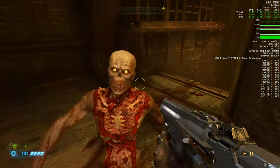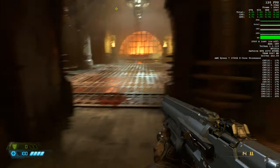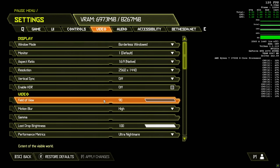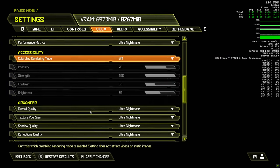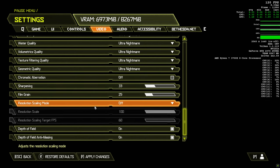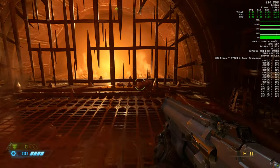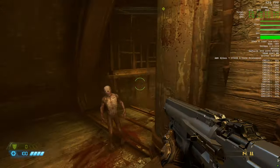Looking at settings: we are running 1440p, no V-Sync, motion blur off, performance metrics on Ultra Nightmare — everything is on Ultra Nightmare, which is the highest setting. Chromatic aberration is obviously off. Resolution scaling is off, so you are getting the native 1440p image here — no scaling or trickery necessary.